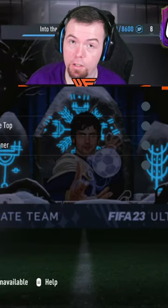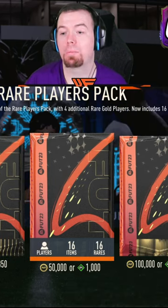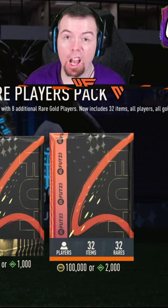So let's check what's in the store. In your store today is your premium gold players pack, plus your winter rare players pack, and the winter jumbo rare players pack. Not a lot of content today.